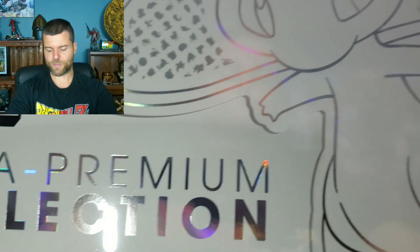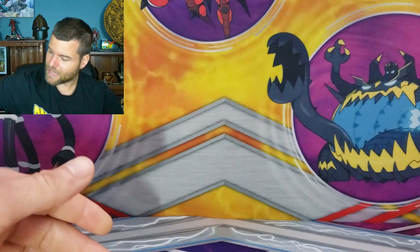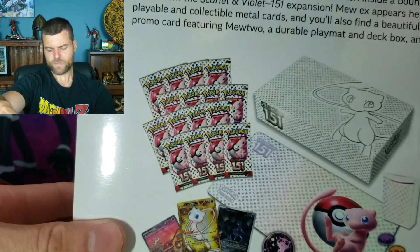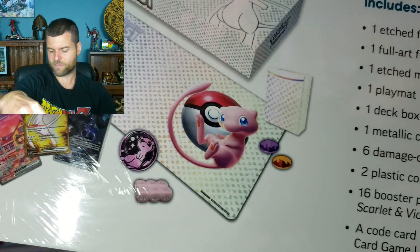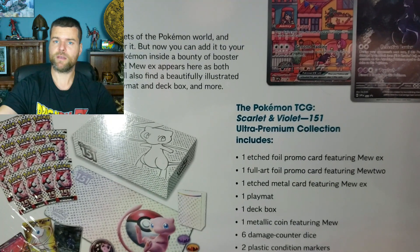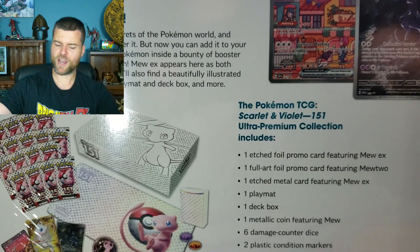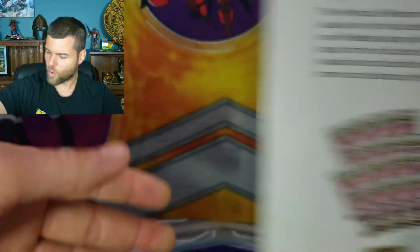Pokemon 151 Ultra Premium Collection Box — it's absolutely massive, can't even fit it on screen. But it comes with a lot of items: 16 Booster Packs, 3 Promos, Coins, Dice, Deck Box, and a Play Mat. Just like the Charizard UPC. The question is, which one is better — the Charizard UPC or this Pokemon 151?